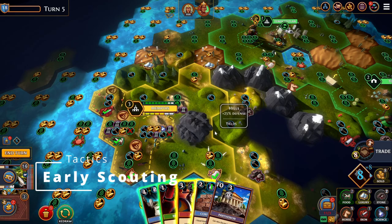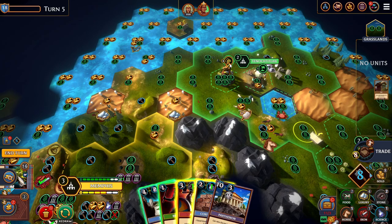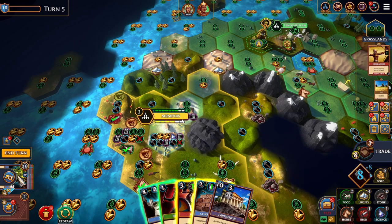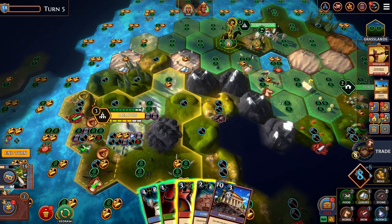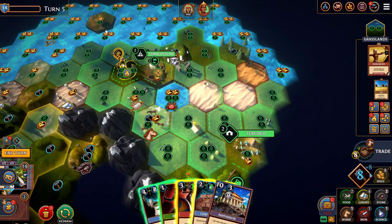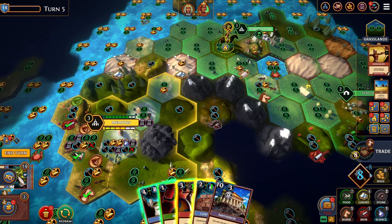Early scouting can be really important to decide what you're going to do, and you might also get the opportunity to collect some random resources. You can use a scout for this, or other units like horse archers and cavalry. I managed to get to a vantage point in a single turn, going from only seeing a small area to seeing almost the entire map. On the following turn I was able to take a resource that basically paid for the unit itself.